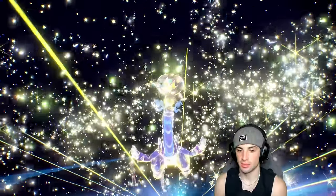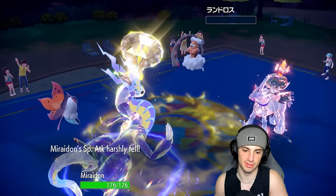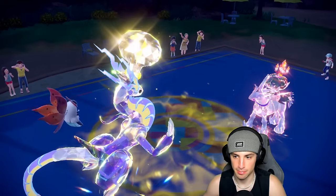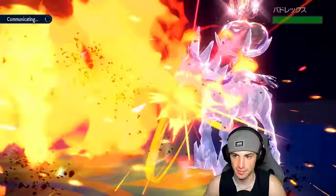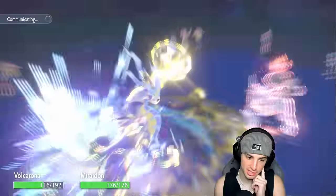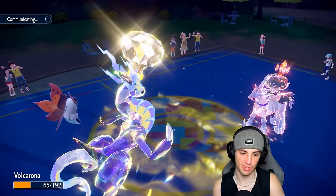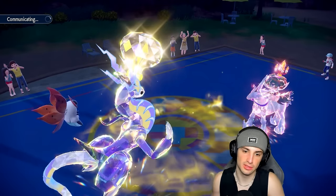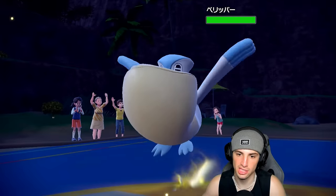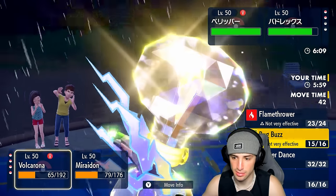Draco Meteor's massive — but my special attack is going to drop significantly. Flamethrower flies over here and Glacial Lance does about negative five damage. Do I sacrifice Iron Hands here or sacrifice Volcarona? Their final Pokemon appears to be Pelipper — I don't really need Volcarona at all. I'd rather take the Focus Sash on it and go into Iron Hands, saving Miraidon. If I get Miraidon next to Ursaluna, it's a wait game throwing Discharges — but the problem is if they set up Tailwind.